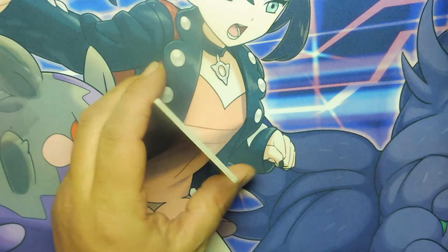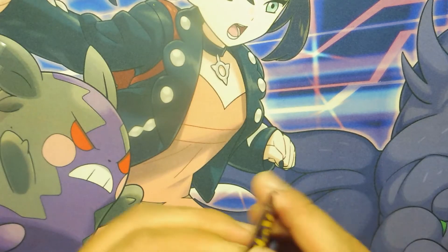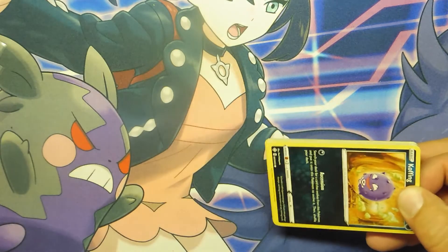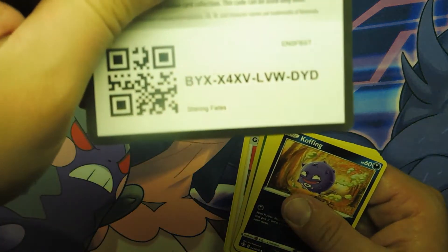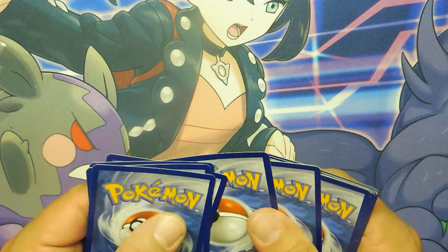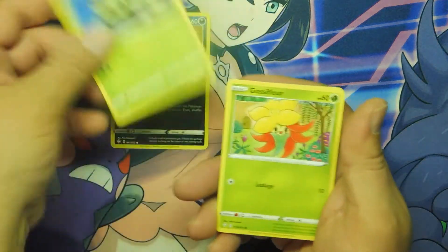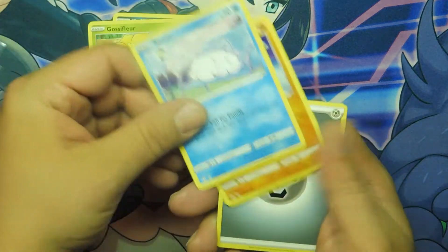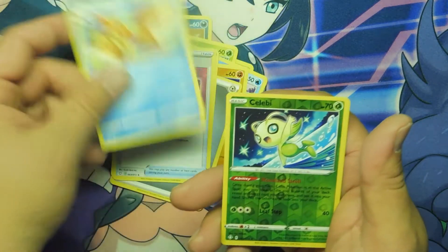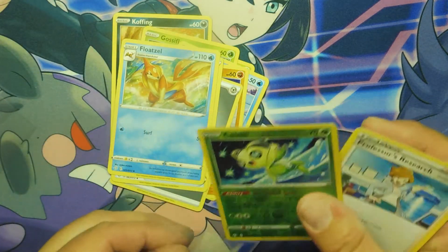I'm so glad I decided to open this box tonight. I said, you know what, I bought that for myself, I'm going to open it. I was going to sell it, I had planned on selling everything. Koffing, Cacnea, Lucario, Snom, Trapinch, Energy, Gym Trainer, Team Magma's Groudon, Floatzel, Celebi, and of course Professor's Research to end it all.